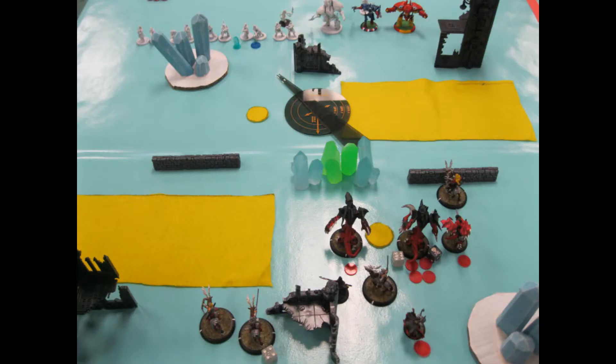Since I deployed first and he deployed second, his Dawnguard — which I want to make my prey target because they're really the only thing I can be shooting at — is on the wrong side. So I had to shift all my stuff over, upkeep Vayl's spells, put Oculation on the Raptors so I can survive the shooting battle, and I have Refuge up on my Scythean, just moving up and putting on pressure.